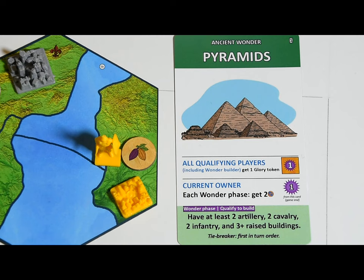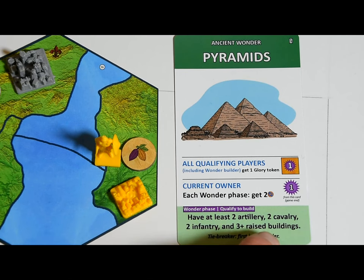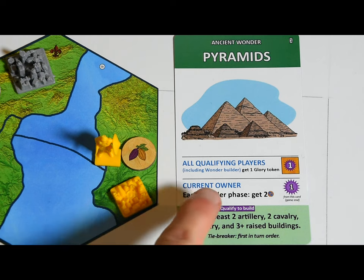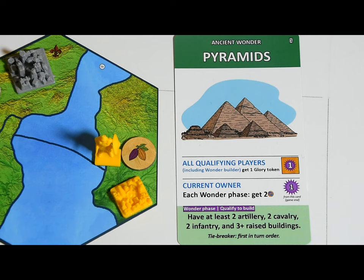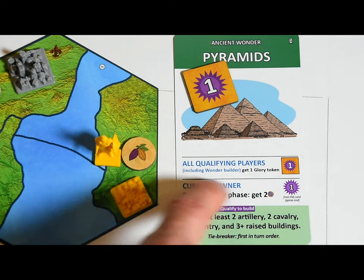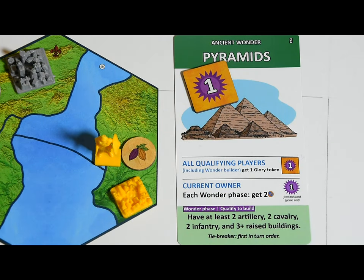The wonders phase is when you see if you've qualified for a world wonder by meeting the conditions at the bottom of the card. For example, to get the pyramids you need at least two artillery, two cavalry, two infantry, and three raised buildings. If you already have a wonder, this phase is often when you benefit from it — whoever has the pyramids gets two commerce every wonder phase. If several players qualify for a wonder in the same round, all who qualified get a glory bonus of one glory token, but there can only be one builder. The wonders builder will also get extra glory at the end of the game — but not in the form of a glory token, since you might lose the wonder during the game.